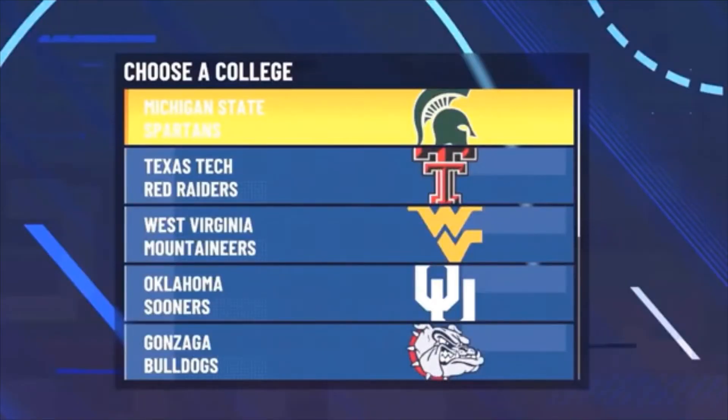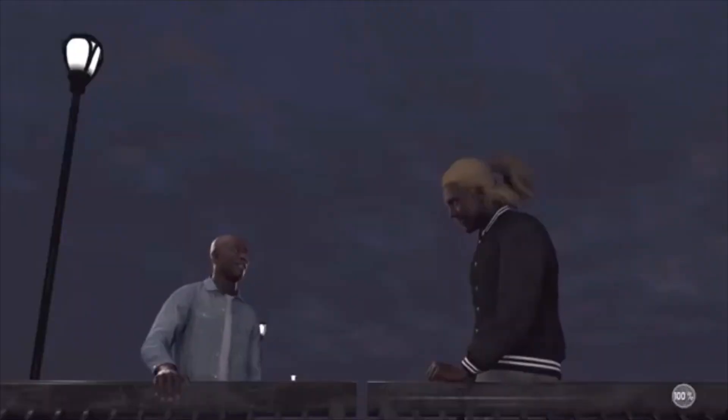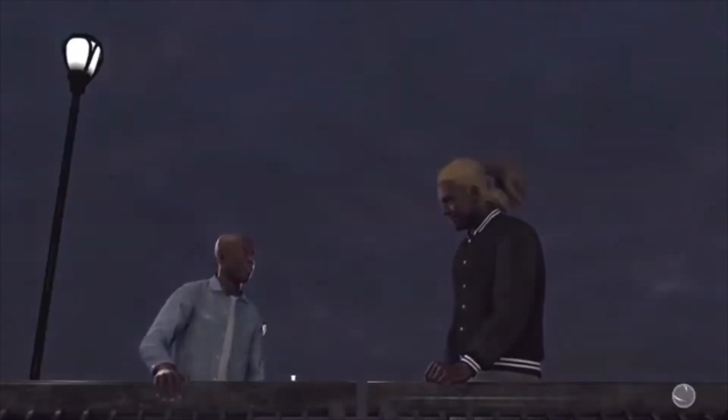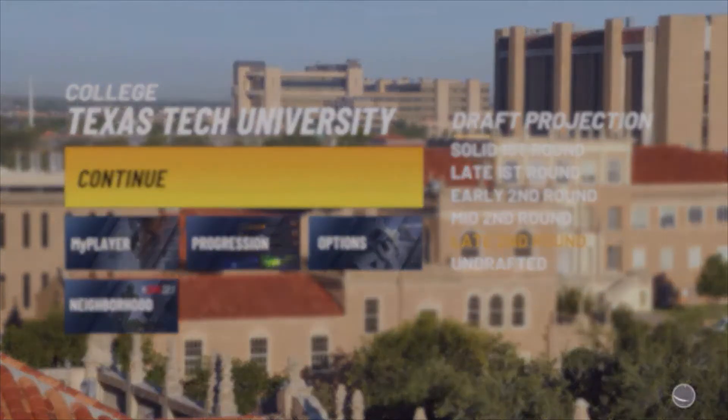Once you get out of that last invitational game, you'll be asked what team you'd like to go to. I recommend either the Texas Tech Raiders or the Gonzaga Bulldogs. I'll go with the Raiders to show y'all this works. Pick one of those teams, skip the cutscene, and you'll be at your first college game. Do the same thing as before — foul out. After this game is when we officially start putting in the good work.